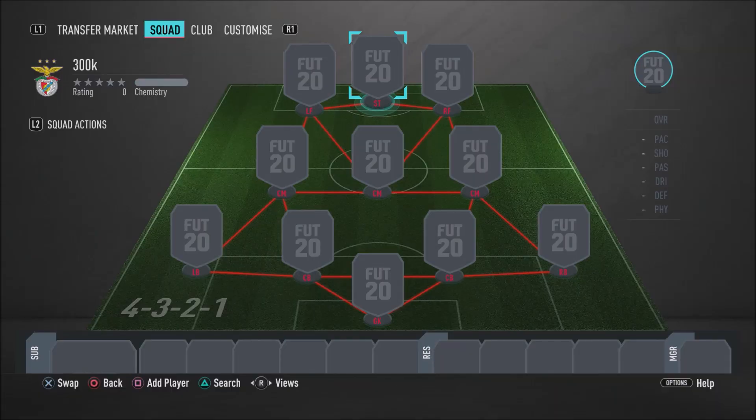As you can see on your screens right now, for this amazing 300k squad builder we're going to be using the 4-3-2-1 formation. But hold on a second — we're only using this formation just to get everyone on full chemistry. There is, in fact, an alternative formation that I do recommend you guys use with this team. So it is very important that you guys do watch until the end of the video to see what formation I recommend you guys switch to.